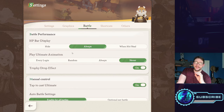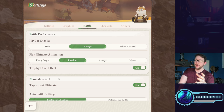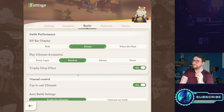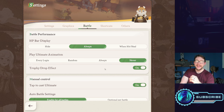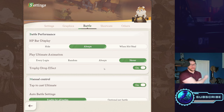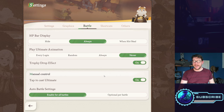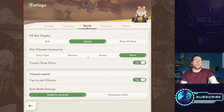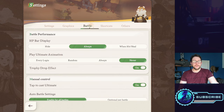The big setting to know about under battle is 'Play Ultimate Animation.' Originally it was set to random for me. As a new player you may want to experience these animations, but after 300 or 400 battles it gets annoying very quickly. I have it set to never — I prefer instantaneous casting rather than going through a long animation every time. For 'Tap to Cast Ultimate,' you definitely want manual control on, with auto battle settings ready to go as well, since most content can be cleared on auto. Those are the most important settings, and the big one really is play ultimate animation.